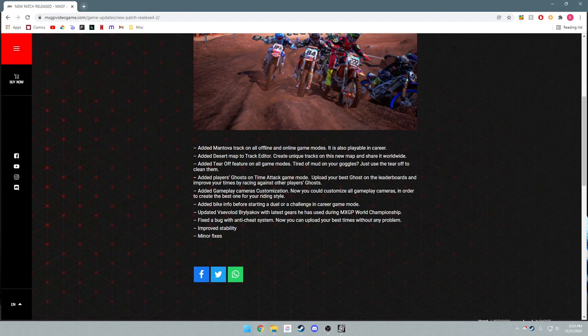Added gameplay camera customization — thank goodness. Now you can customize all your gameplay cameras in order to create the best one for your riding style. This is something I noticed before this patch was released that it was a pretty big issue — they didn't really have any options for you to adjust your camera field of view. I like having the camera kind of close up to the rider in third person, and the preset camera configurations that they had I did not like. So this is a good step in the right direction.